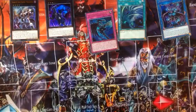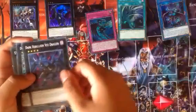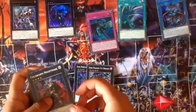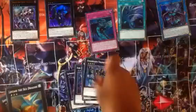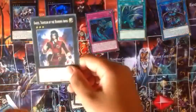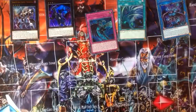And now for the Extra Deck. We have the Phantom Knight of Curse Dravelin, Dark Rebellion Excited Dragon — another one. Evil Swarm Nightmare, Evil Swarm... Yu-Gi-Oh Thanos, Dante Traveller of the Burning Abyss. That's it for the Phantom Knight deck.